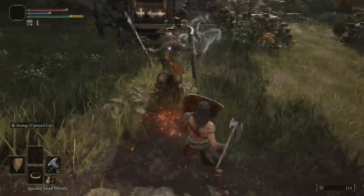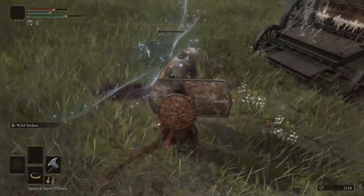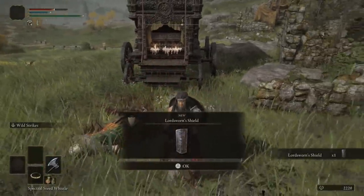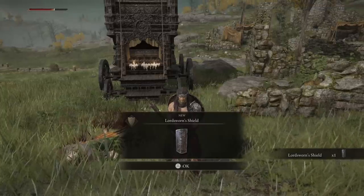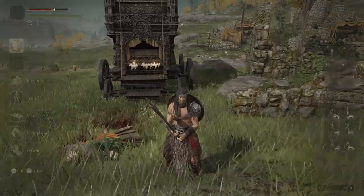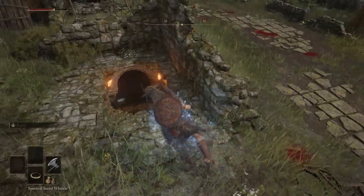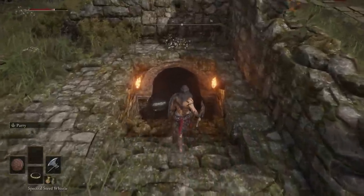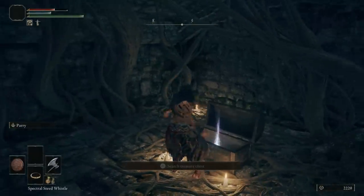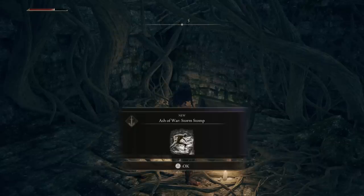You can re-farm those same enemies as they drop exactly what you see equipped on them — for example, the Lordsworn Shield and swords drop from enemies carrying those big shields, and you can also get their armors with enough farming. Most importantly though, that Brass Shield is the key item. This brings us to number 4: Ashes of War. In the same Gatefront camp there's a final item you'll want — the Whetstone Knife and an Ash of War from a chest inside the camp's cellar.